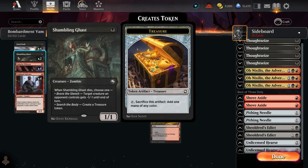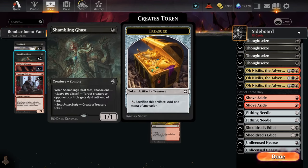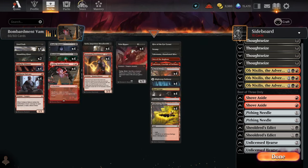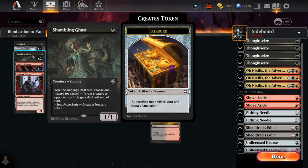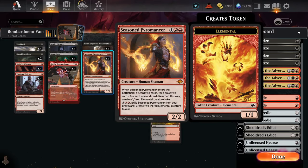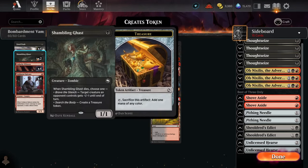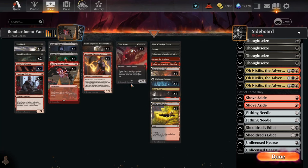Shambling Ghast is another really nice card to sacrifice. Shambling Ghast into Deadly Dispute gives us two treasures, which enables us to hard-cast the Veinripper on turn four. The minus-one-minus-one ability is also very relevant against creature decks — especially Izzet Wizards where Bombardment can sometimes be too slow. You sacrifice the Ghast to the Bombardment, ping a creature, then give it minus one minus one, so it kind of acts as two creatures against decks like that. And the Treasure Token is great — this is a very mana-hungry deck and we always have good use for treasures.